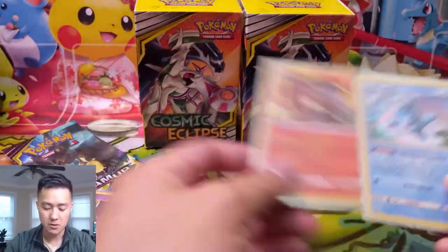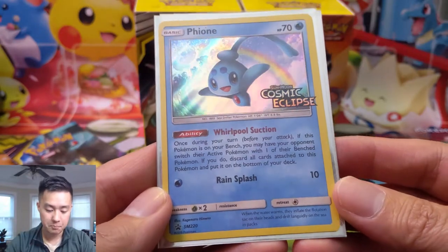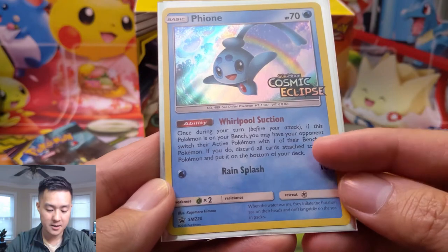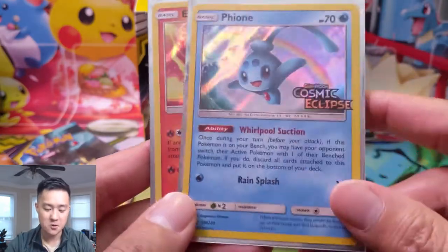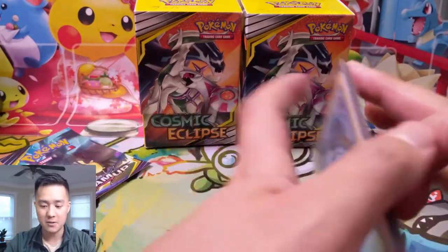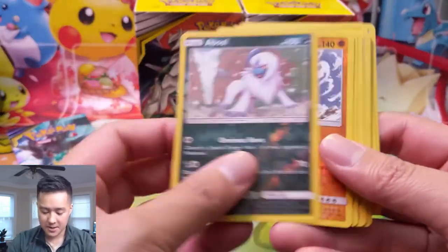If you can get to Dusknoir, it has a built-in Spell Tag ability and then Psych Up, which is not bad. We kind of mentioned this in the cards we thought were going to be relevant in Cosmic Eclipse - Psych Up for one energy does 60 damage, and if you use Psych Up again next turn it does 120. Pretty strong card, especially for a pre-release. Our hollows were the Entei, but I was really excited to get this one in the second pre-release tournament. Once during your turn, if this Pokémon is on your bench, you may have your opponent switch their active Pokémon, then discard this card.